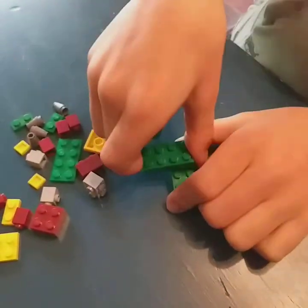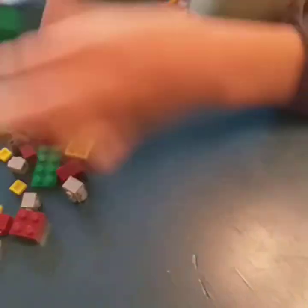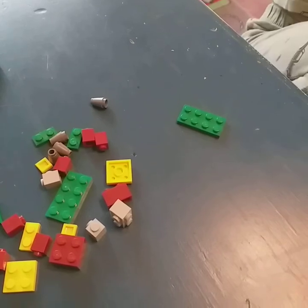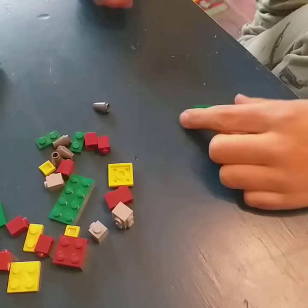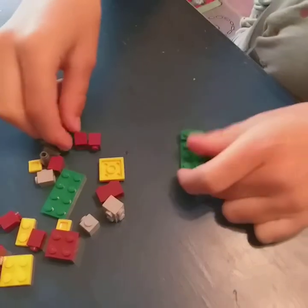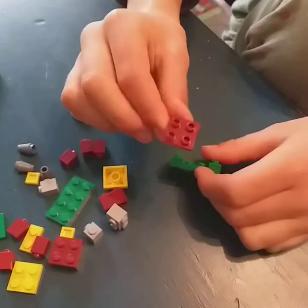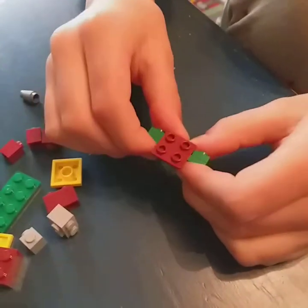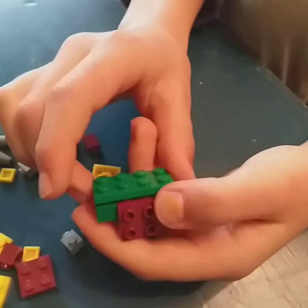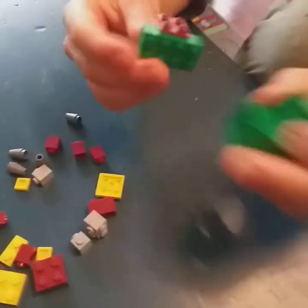That's the other way around, so do it something like this for the shell. Now grab one 4x2 green plate, one 1x2 green plate, and two 1x2 green tiles and slap them onto the sides. Next, grab a piece in maroon or dark red and place it down, then another 2x4 green tile and slap it down onto the sniffer shelf.